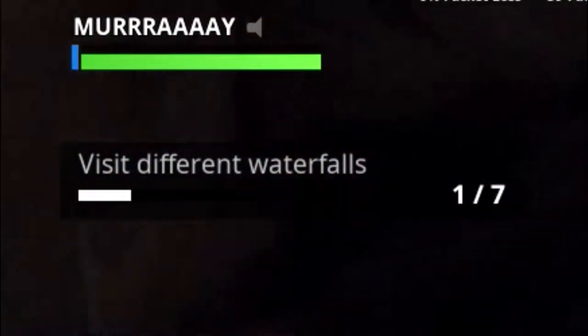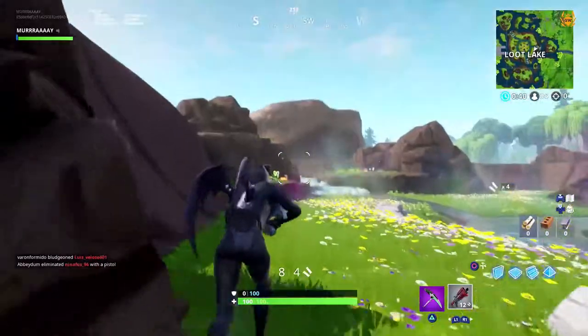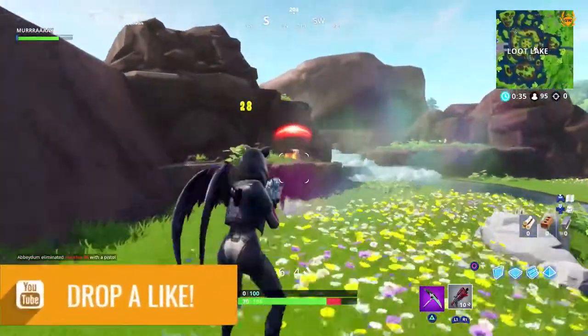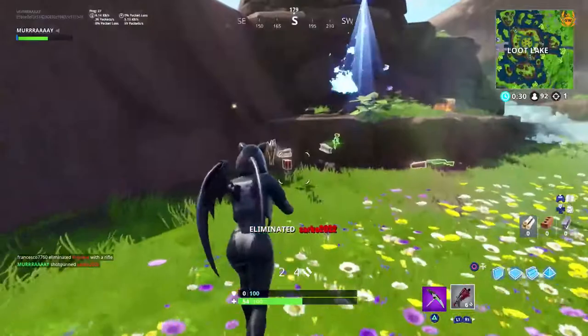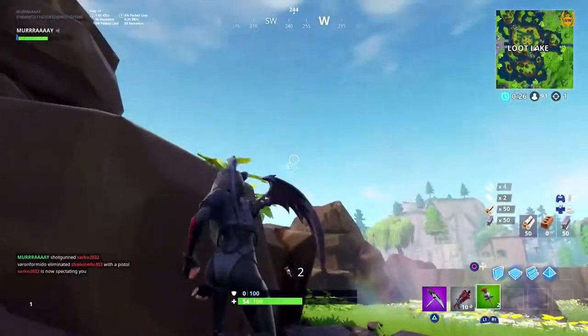So you can see there, we've just seen the first waterfall. This is the best spot on the map as there are three small waterfalls in the center of Loot Lake, and then there's also one at the entrance. The best way to show you all of the waterfalls on the Fortnite map is basically to put up a big version of the mini map with all the locations highlighted.